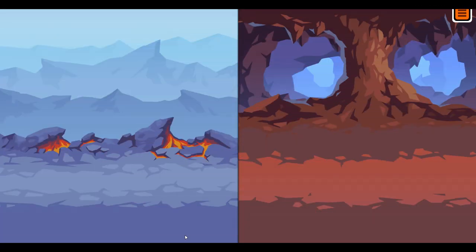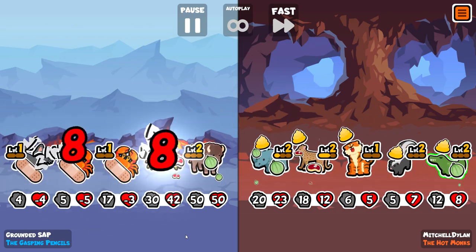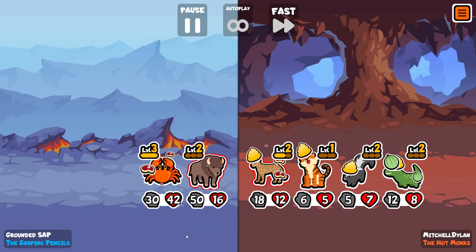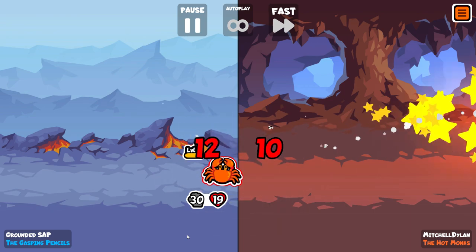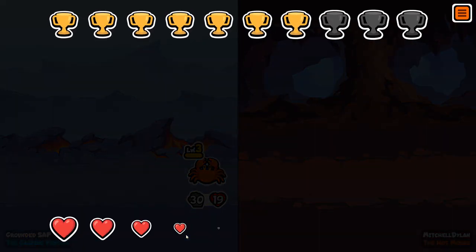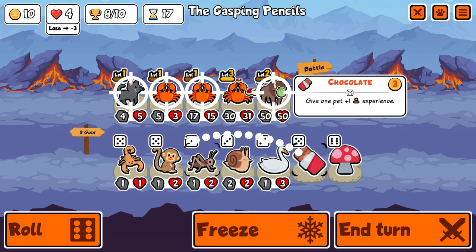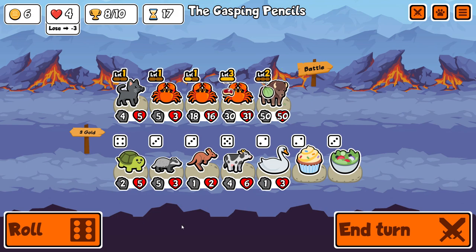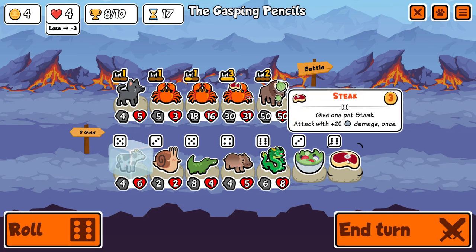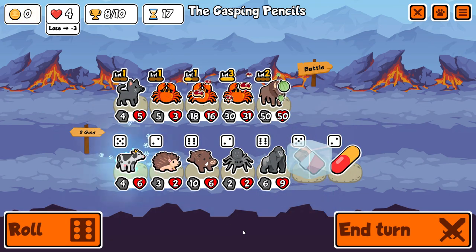Bison buffs itself again. I kind of wonder if they should change it so that when a pet has maxed out on scaling — like Bison, Llama, or any of these other pets — it just shouldn't do the animation anymore. I don't know how many people are still trying to speed run this game, but the pause for the pointless buff could possibly be removed. Maybe a bit of a nitpick there.